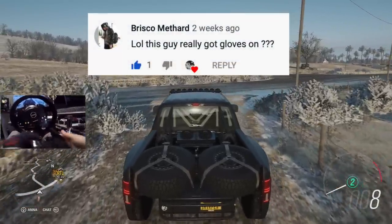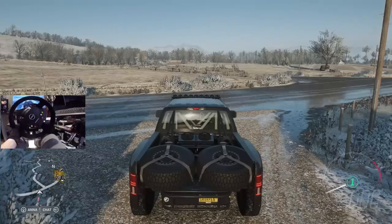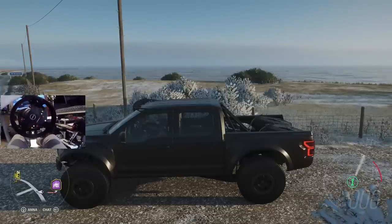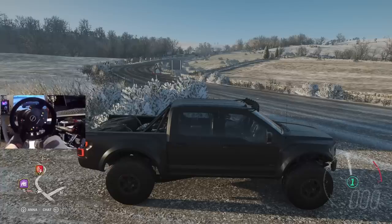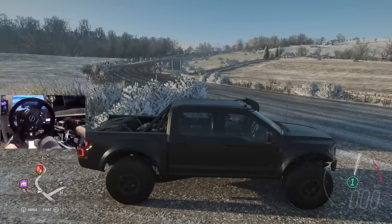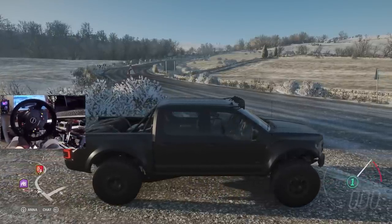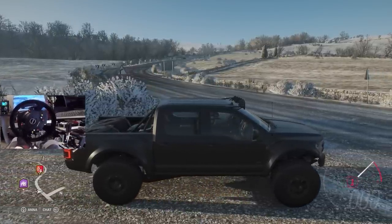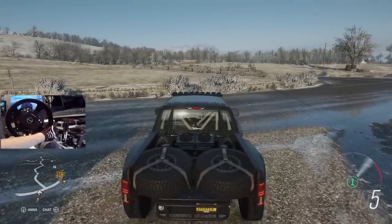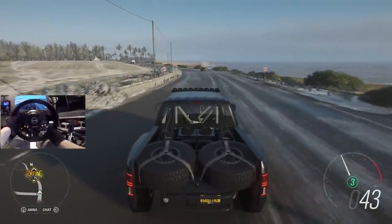Obviously gloves make you faster on this game — you guys didn't know that? My Ford F-150 doesn't sound like this in real life. Holy — is the exhaust coming out the back wheel well right there? You see that? That's pretty cool — coming right out the back. Let's see if we can do a nice little burnout. Obviously it's a truck, you should be able to. It's a lot of power — 7,000 pounds holding still, big brake kit.